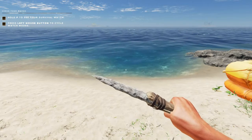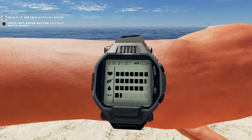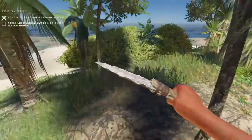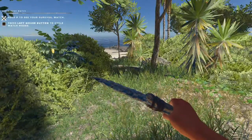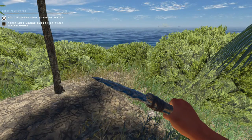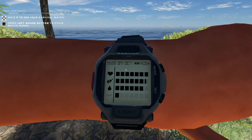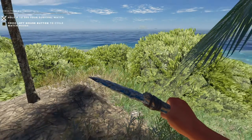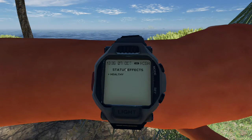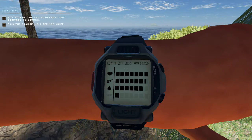Hold F to see your survival watch. Okay, my SPF is really low. Food and water are okay at the moment, so I think that means I need to go in the shade. There isn't too much shade in here. This island really isn't going to be very good for us, I don't think. So let's hit F again. Well, it's still going down — that's not good. I wonder how you get the SPF back up again. Press left mouse button to cycle through modes. Oh, I'm healthy. Oh, you get skills and stuff now — interesting.